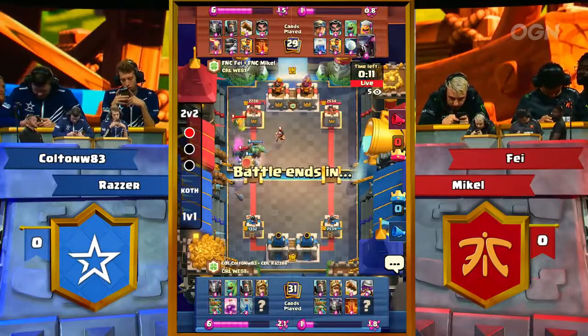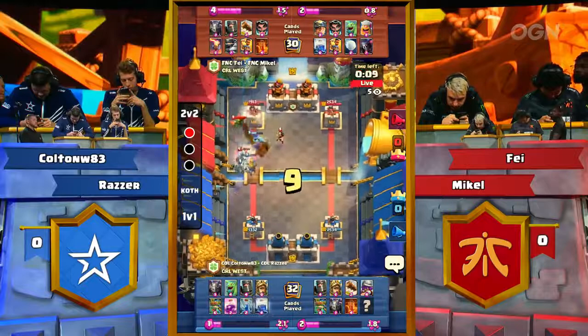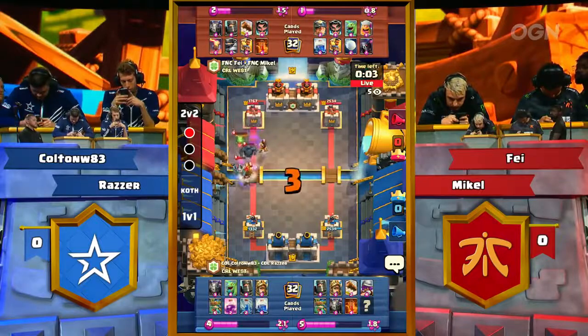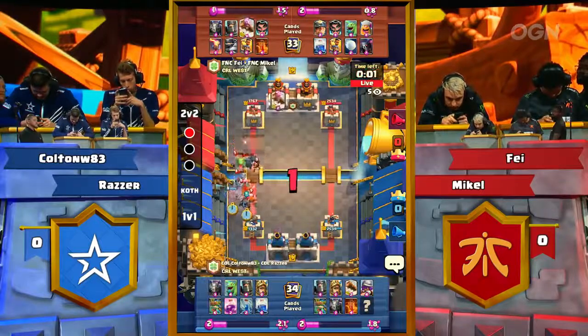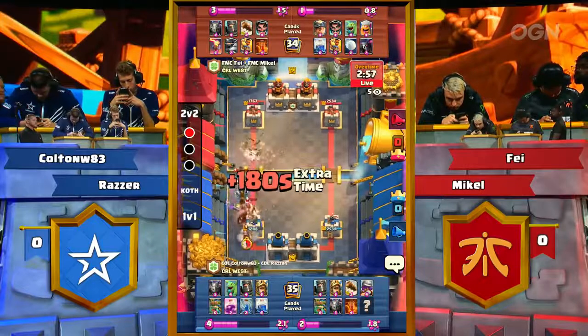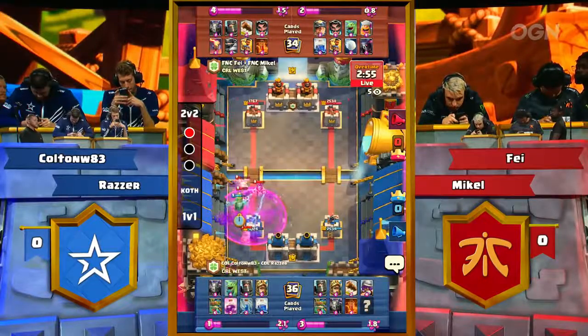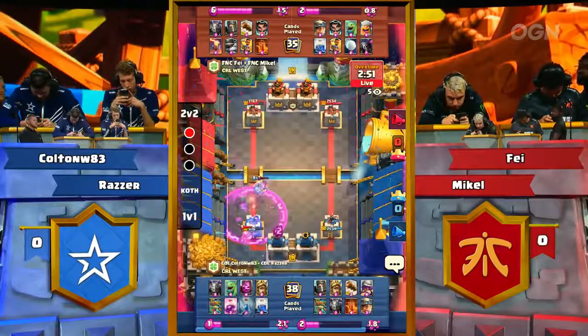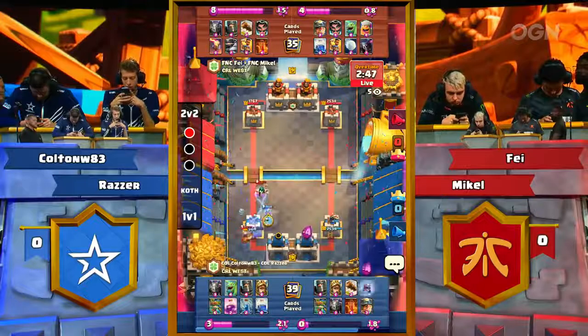Goblin Giant in the front, P.E.K.K.A. comes down. Lightning does not go to the E-Wiz — goes to the P.E.K.K.A. and Baby Dragon instead. One shot on the tower. Ram Rider in for Fnatic, Dark Prince trying to stop, Log comes in to push things back. Miner to the back of the tower. P.E.K.K.A. does go down, but the E-Wiz is now reset onto the Miner. This is a huge moment for Fnatic — bringing that down below, this is going to be it. There is no way for Complexity to come back.